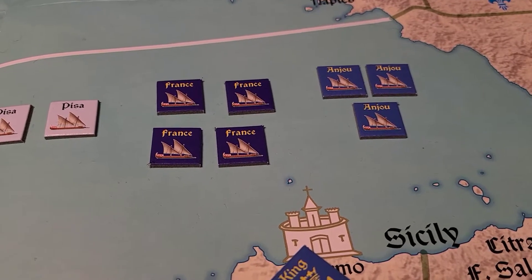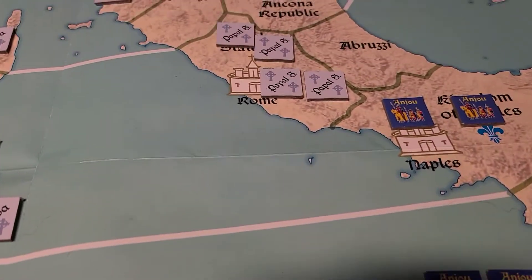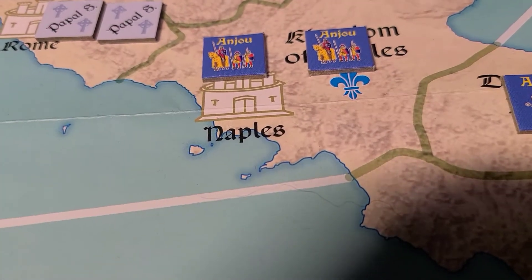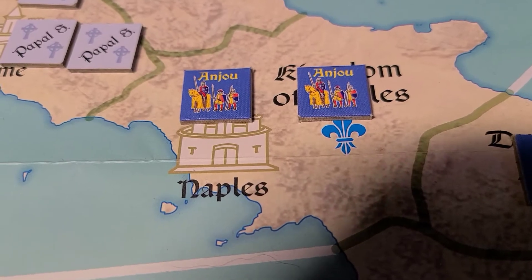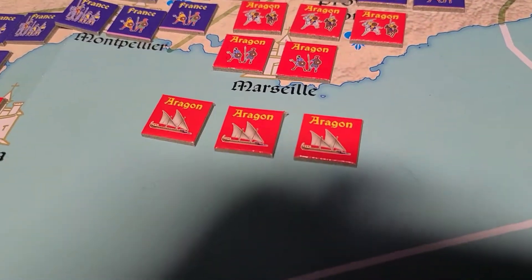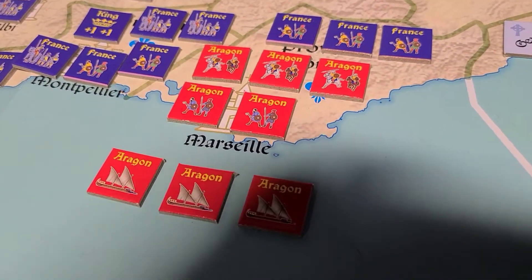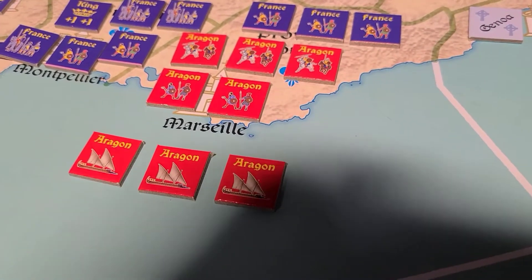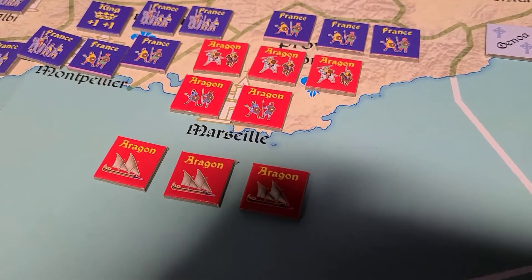So what I'm going to do here is use my big old fleet. I'm going to grab all seven units, put them together. We're going to float on over here and pick up somebody from Naples — a couple of these Anjou units. We might have a nice little naval battle here and land these guys. That won't be an invasion. An invasion is when I land them in a totally enemy-controlled territory. That's not totally enemy-controlled, so I'll just drop them off without having to use an operational point.